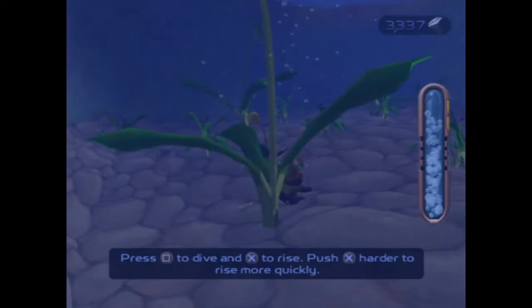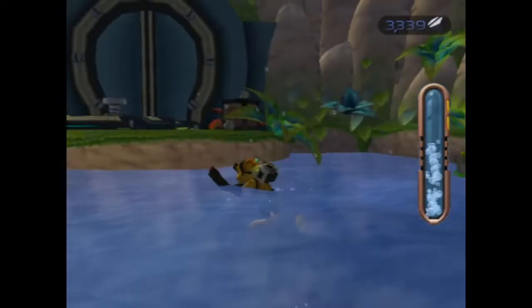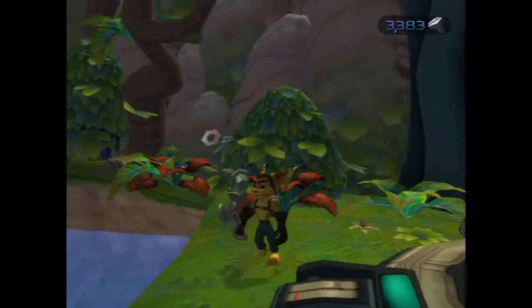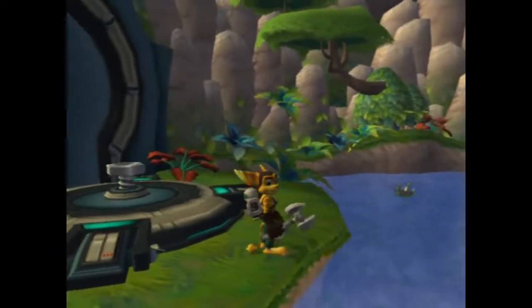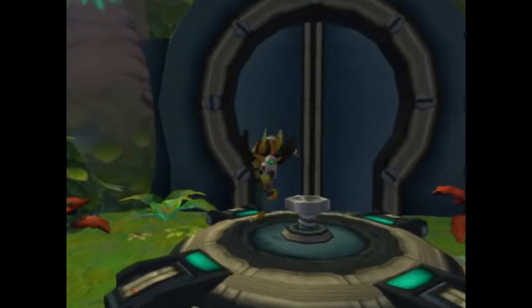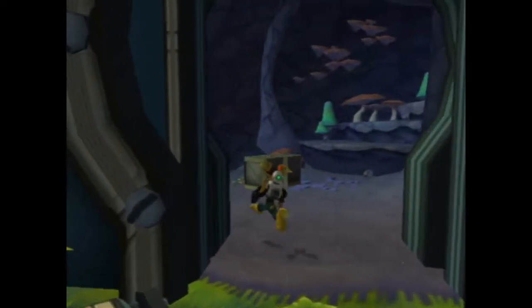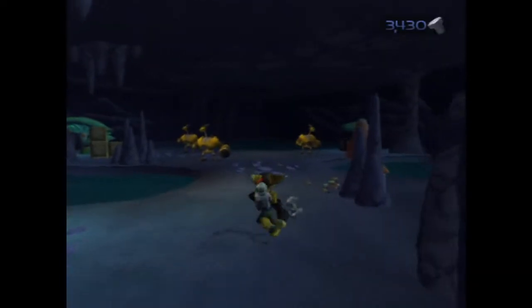We can go underwater! You can push X harder to rise more quickly. Wow, this game looks beautiful. Besides not being widescreen, the graphics don't look objectively worse to me than some modern games — you could buy a game on Steam made this year that might look like this, maybe a little sharper. The polygon counts and everything look very reasonable. We just got a ship and we're supposed to leave the planet, but we're finding all sorts of cool stuff in here.